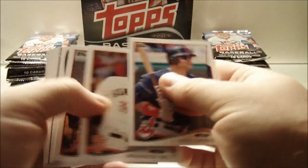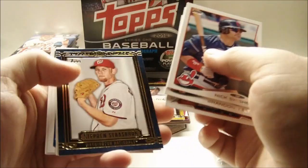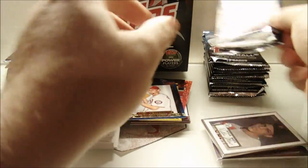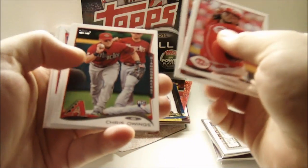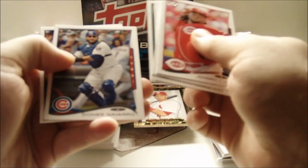Alright, next up: Nick Swisher, Brandon Belt, Tyler Skaggs, Alvarez, Goldschmidt, and Bruce. Steven Strasburg Upper Class. Might have to go a little fast here. J.D. Martinez, S.O. Rogers, Michael Choice rookie, Gene Segura, Chris Heise. Next pack: Johnny Cueto, Lance Lynn, Chris Owings rookie, Howie Kendrick, Mark Trumbo Power Players, Yadier Molina Upper Class, Todd Rudman, Josh Donaldson, Diana Navarro, and Don Kelly.